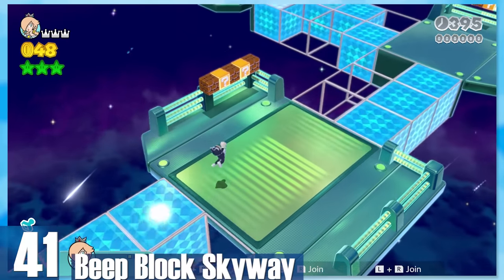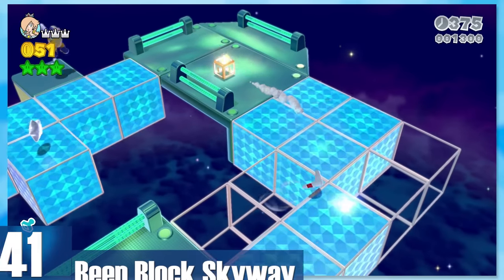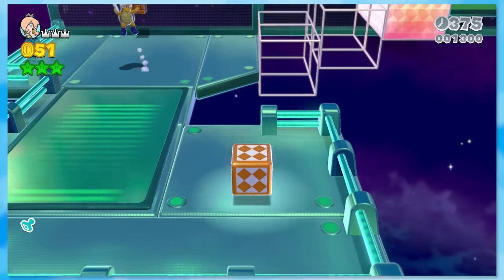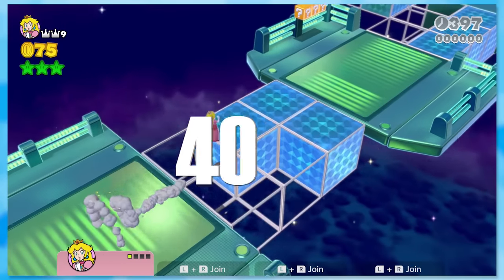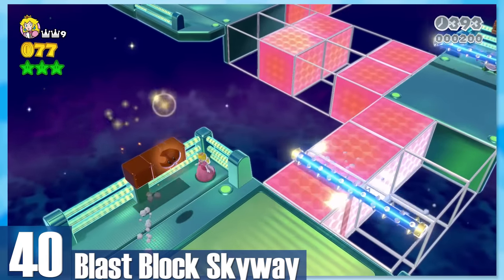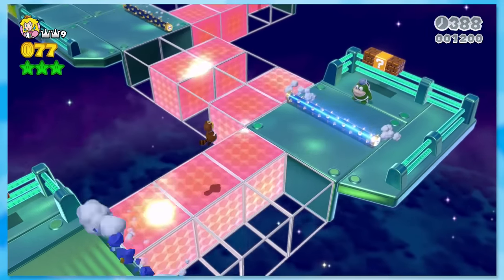41: Beep Block Skyway. The platforms fade in and out to the music — I absolutely adore this level concept. The music and gameplay connecting together works so well. 40: Blast Block Skyway — very similar, except the platforms switch much faster. This is more engaging, so it's a bit better for that reason alone.